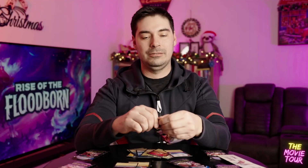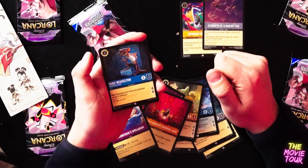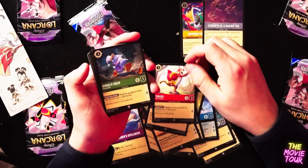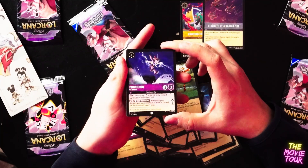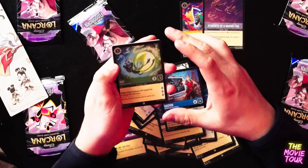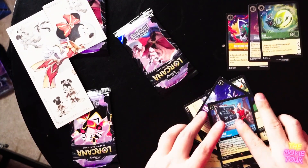On to the next one — we're going to fly through these guys. Duke Weaselton, played by Alan Tudyk, who also played the Duke of Weaselton in Frozen. He's also in Wish. Pinocchio as a donkey — that's fantastic. There's another Merlin, another Gaston. And there's our foil: Ray. I love how this pile over here is coming together. I'll put the foil off to the side.